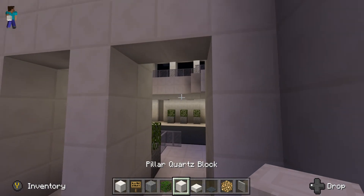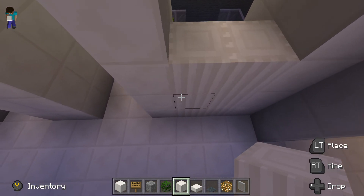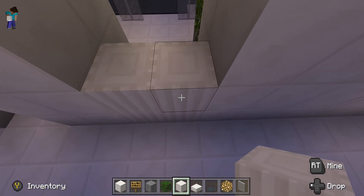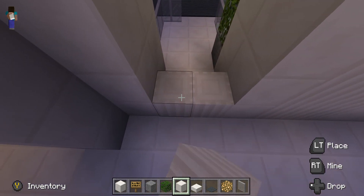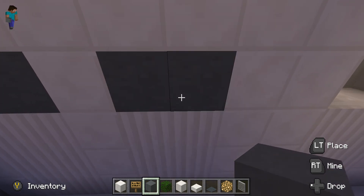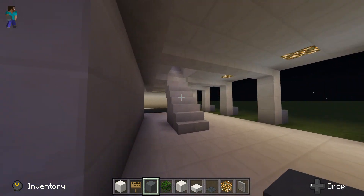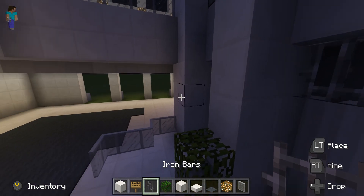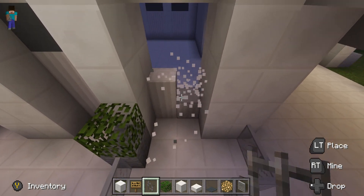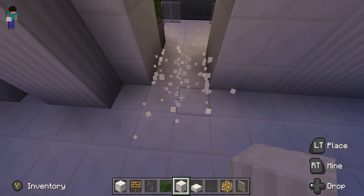Get your pillar quartz block and go up three for each one. If you have a bigger World Trade Center you might want to go up four — however big yours is. Then get the cyan terracotta and go two over each one. Get the iron bars and bring it to the other side. That was looking all crazy, so let's move everything back one.